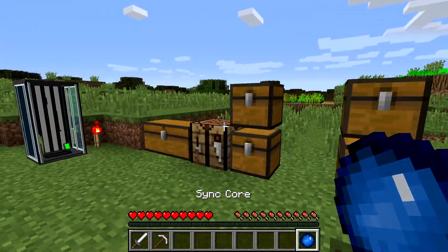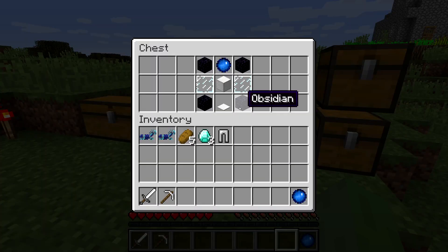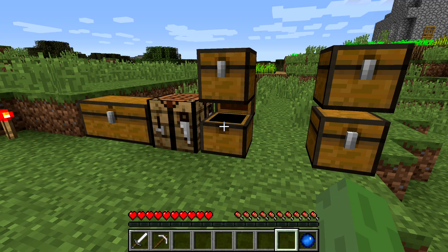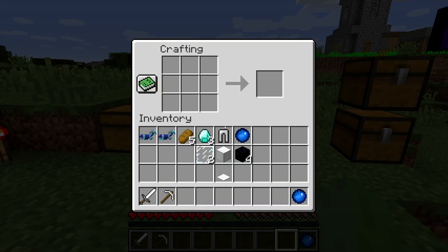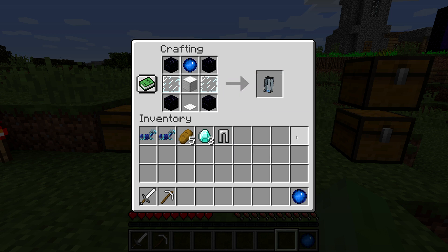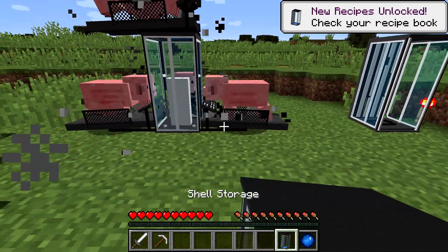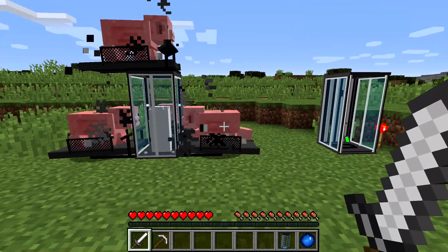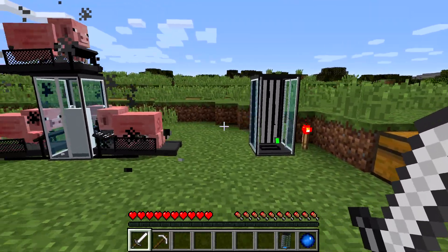The next thing you need is four pieces of obsidian, two glass panes, a weighted pressure plate, an iron block, and the Sync Core you just created. The crafting recipe has obsidian on all four corners, the Sync Core in the top middle, a block of iron and the weighted iron pressure plate under it, and the two glass panes in the remaining spots. That gives you something called the Shell Storage, which as you can see are these things over here.